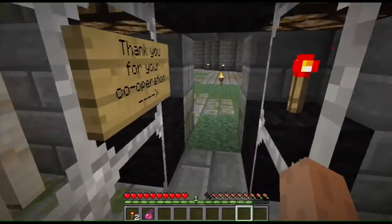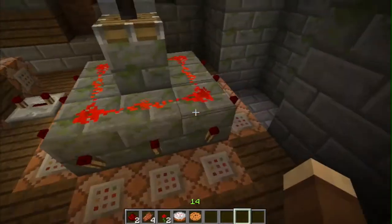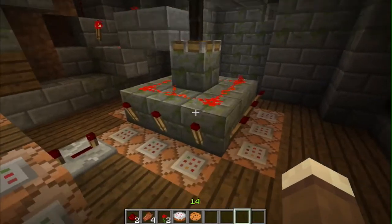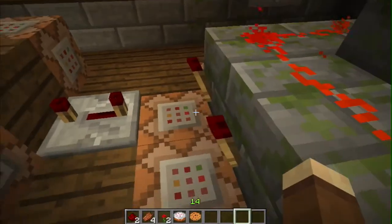So how does this work? If I break a hole in here, the piston has deactivated all of these torches. When you trip the tripwire it activates them. The code in here is `/clear` - it clears any player within the following coordinates. It uses the coordinate where the tripwire is and sets a radius of two blocks, then specifies which item to remove - item 259.